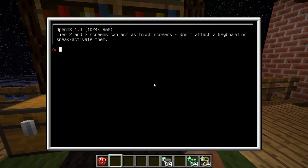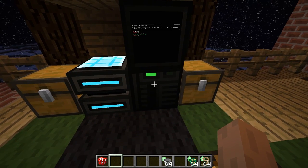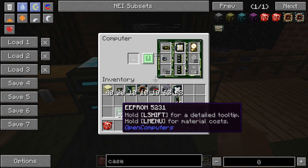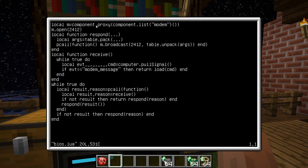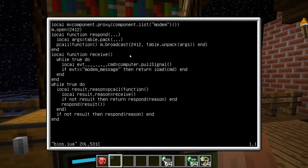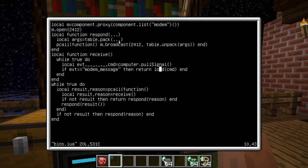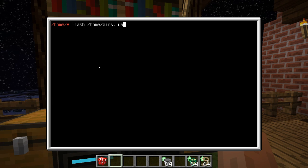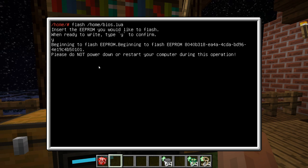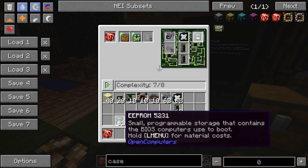I've prepared a little program on this computer. I have a BIOS and a program to run on this device. This is basically just a program that waits for network messages and then executes them as functions — it receives some commands, loads them as a function, and then sends back the result of running said function. Let's flash this to the BIOS and then we can use that to finally build our new little toy.